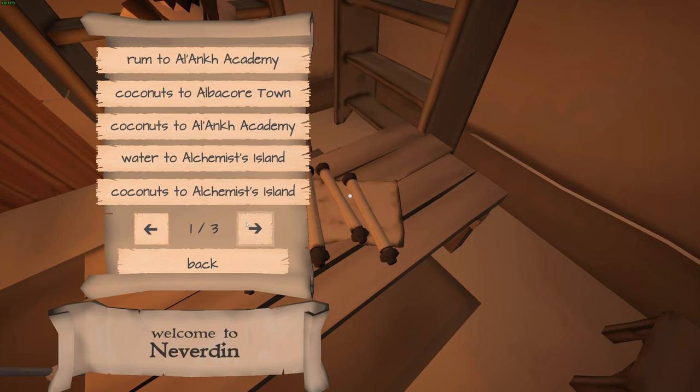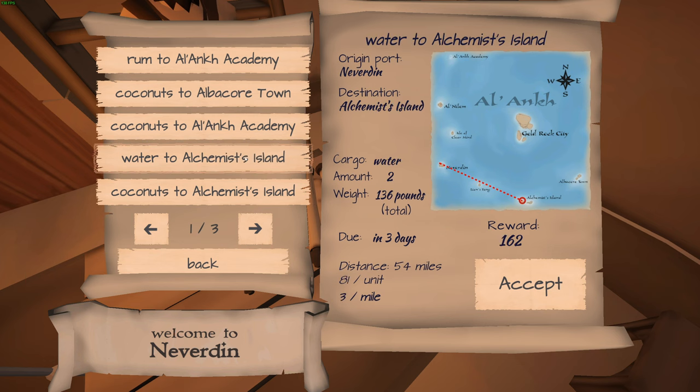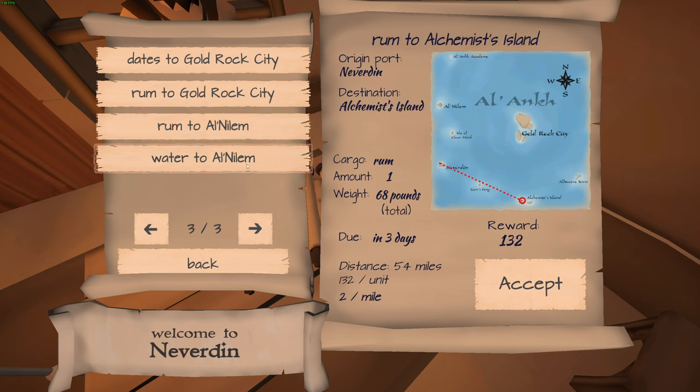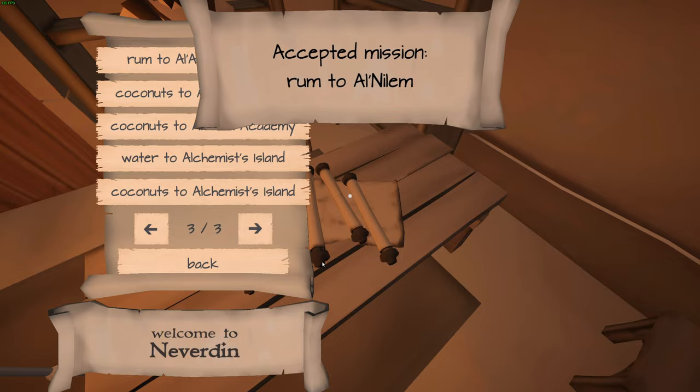Here are the available missions: Coconut to Al-Ankh Academy, Gold Rock City, and Rum to Al-Ankh due in three days at 57 miles — that's way too far. There's also Rum to Al-Nilem at 31 miles, which gives us 73 gold. We can do that. So we're going to set that mission.